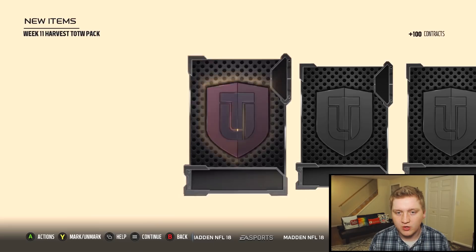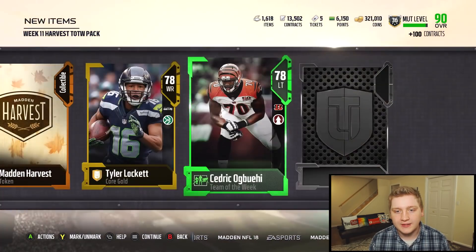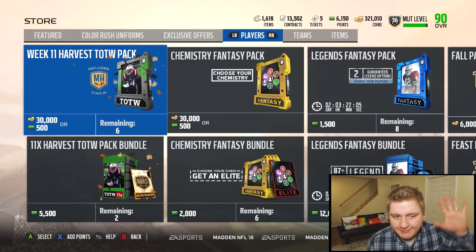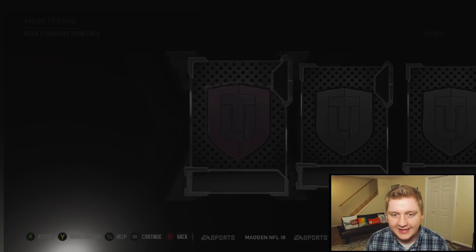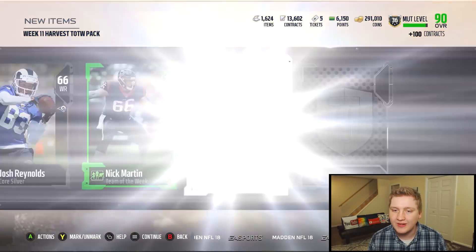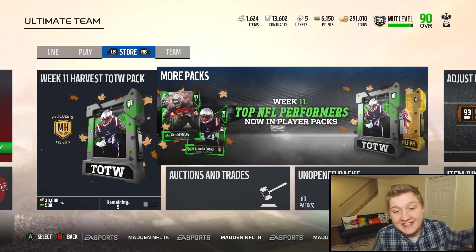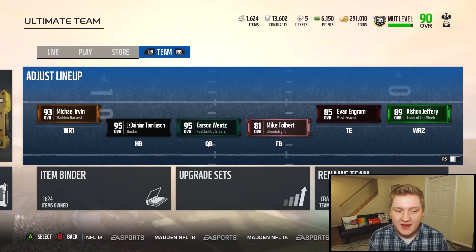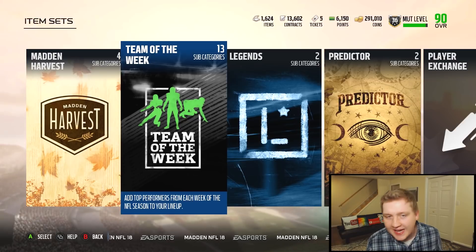Let's do one more pack — we've had decent luck today. Come on, one more elite. No more elites — all right. Okay one more last one, then I'm done for real. Last card — gold, 77 overall, not too bad. We've had pretty good luck in this video. Hope you guys enjoyed the video. I'm super happy — it turned out very well. Got one of the best Team of the Week players from this week from a free solo pack, so I'm super pumped about that. Let me know what you guys think. Hopefully you guys did enjoy — see you guys in the next video!